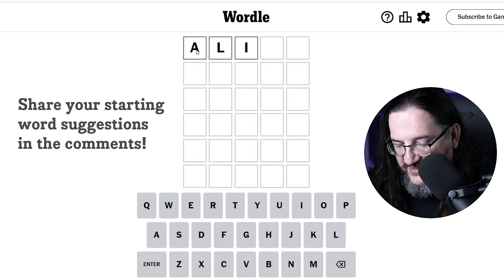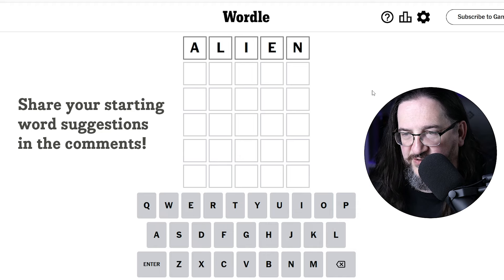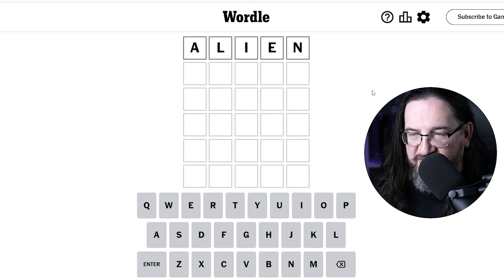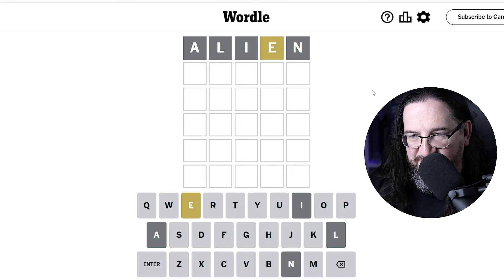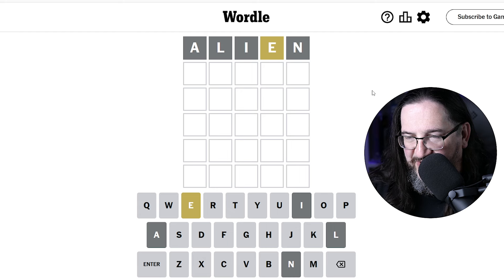Alien is fantastic — it's completely quality, top to bottom. So let's see what we get with Alien today. We did find something. There is something out there. It's an E and it's out of position. The more I look at that word, it's great — it's second only to Audio in terms of getting vowels in there. So we know now that the O and the U are potentially in play as well.